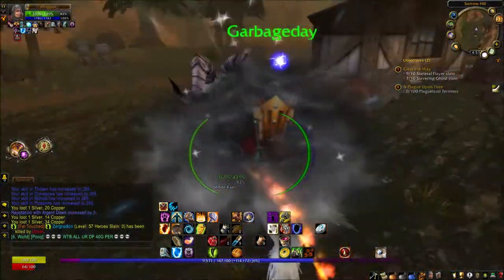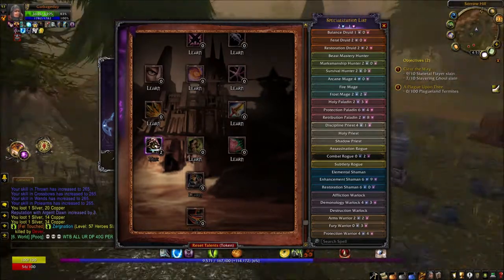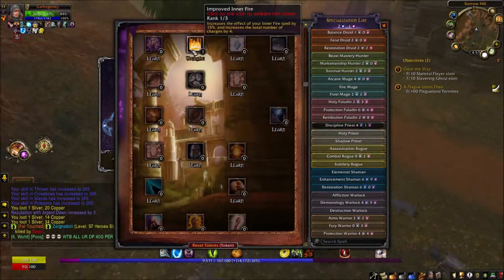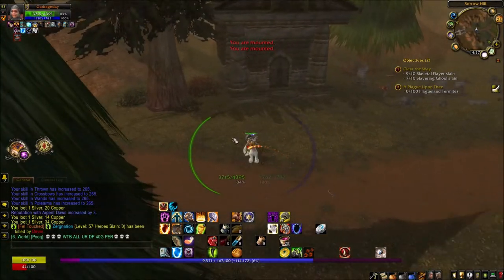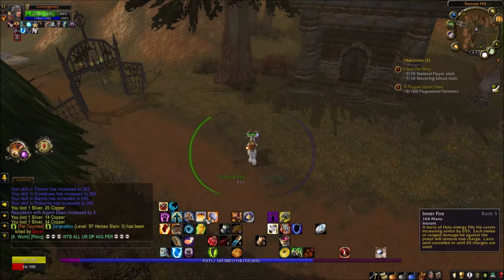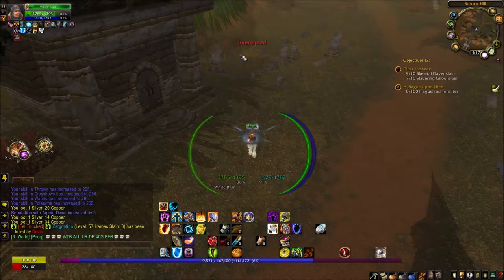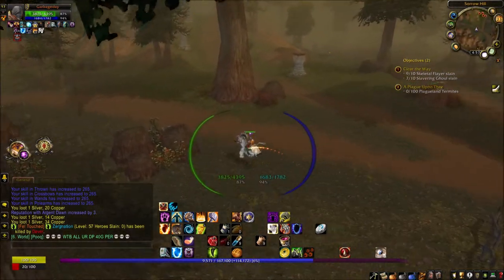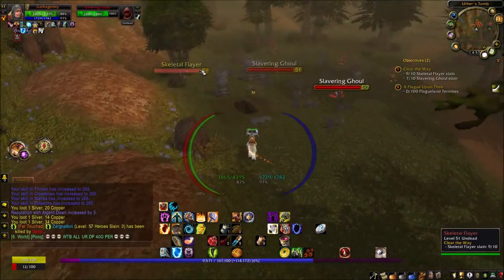There's a level 60 over here killing all the mobs I need, so I'll head elsewhere. At next level 53 we'll get a new ability in draft mode. I actually started putting my points into the Discipline Priest tree — trying to improve Inner Fire. Improved Inner Fire will ultimately increase my armor; right now it's at 30%, and at three out of three it'll be 45%, and it increases the number of charges. My armor reduction is at 54% — that's insane, I've never had it that high.